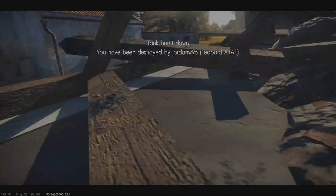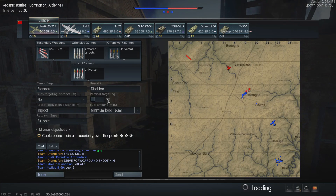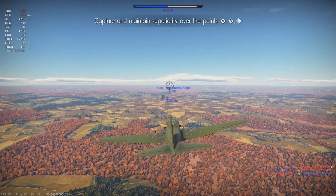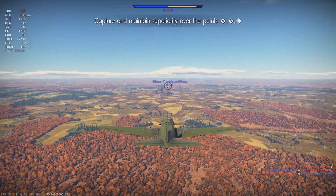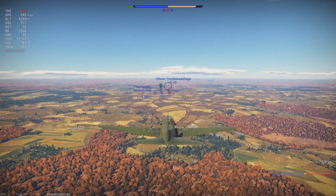A Leopard gets up behind me and finishes me off. But that did give me enough points to come back in anything I wanted, so I came back to do a little CAS action here because this was during the Operation Summer event. I was planning to come back in the Sukhoi 6 to boost my score up around 2,000, and then finish in a tank to get the 2,000 score for one of the tank achievements. That was the idea behind coming back in the Soviet CAS asset.